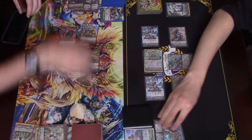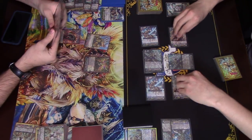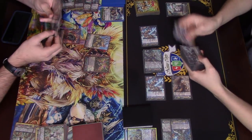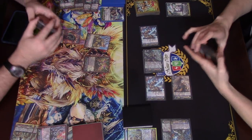Alright. End phase GB1: put these two on the bottom of my deck, and I get to draw a card. Okay, draw. 1, 2, 3, 4, 5, 6, 7, 8, 9, 10, 11, 12, 13, 14 in hand. Jesus freaking Christ.